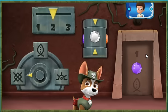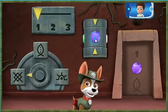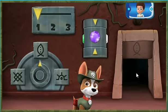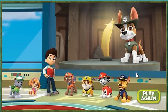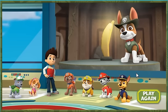Just one more to go! And look, there are now three parts you need to change. Click here to turn the dial to point at the picture that matches the one in the code on the door. You cracked the code! You did it! You helped Tracker find the golden banana! Now it can be displayed at the museum so that everyone can see it! Thanks for saving the day, Tracker! What a great pup!